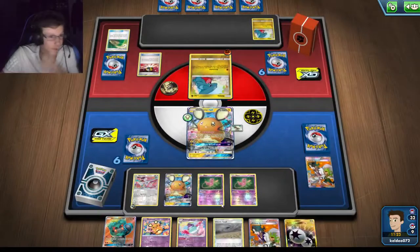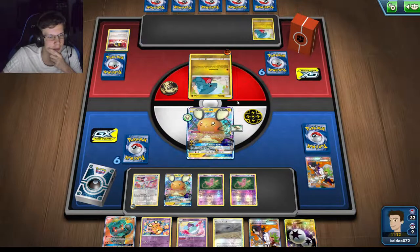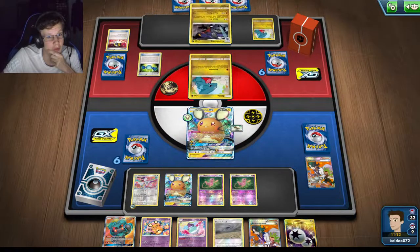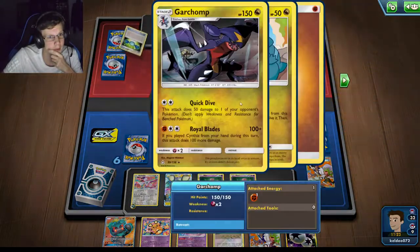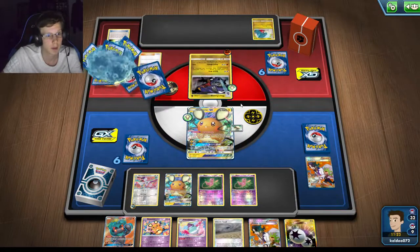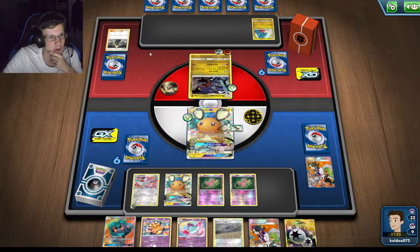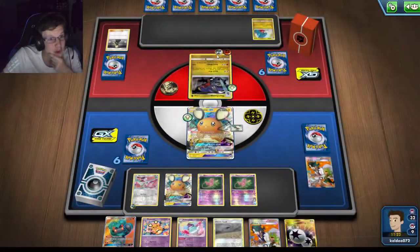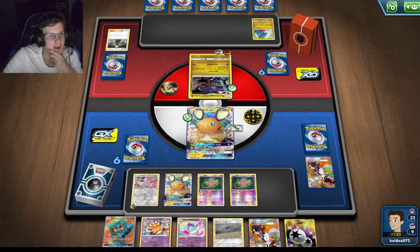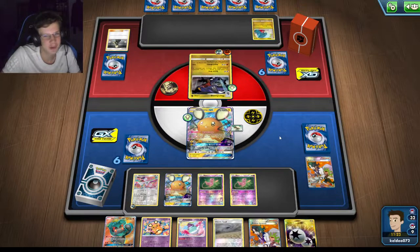That freaking draw — I just need to do 60 damage, that's all I need to do. Wait, is he actually gonna one-hit it? No way — is he really gonna Cynthia? He's got Rare Candy, Cynthia, and a Garchomp in his hand? And a Double Colorless too? Can this guy get more lucky — meanwhile I only do 20 damage when I did Nene and Sycamore.